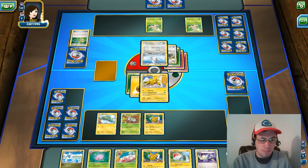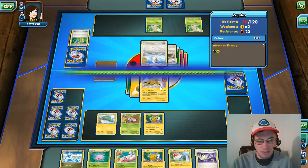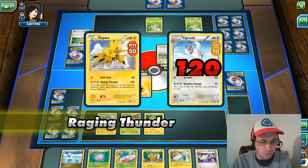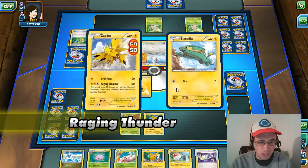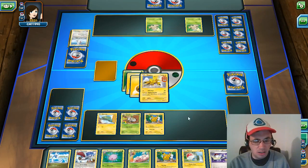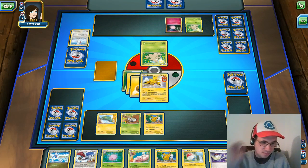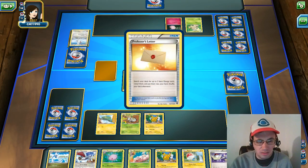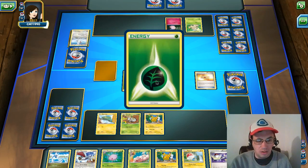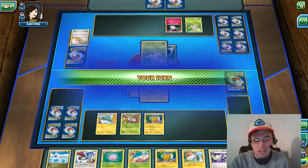Salamence is better than Dragonite, even though Dragonite has the Plus Power ability. Oh great, Zapdos is about to go down right here. Still going to play the Electric energy and use Raging Thunder to get rid of him — we'll do 40 to Electrike. Salamence doesn't have an Ancient Trait ability, so it doesn't have the ability to get two prizes or anything extra, but 60 damage for one energy is great — how do you beat that?